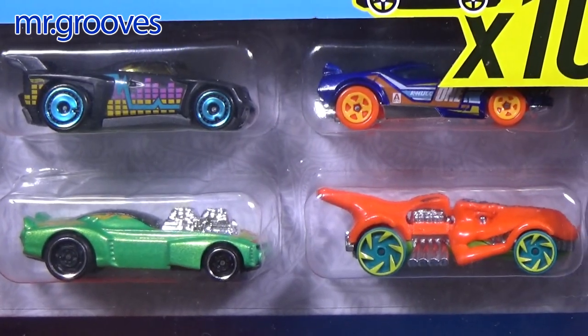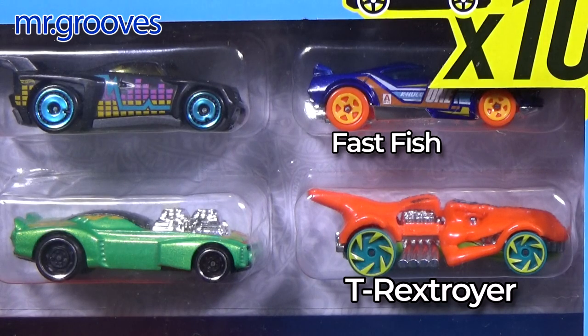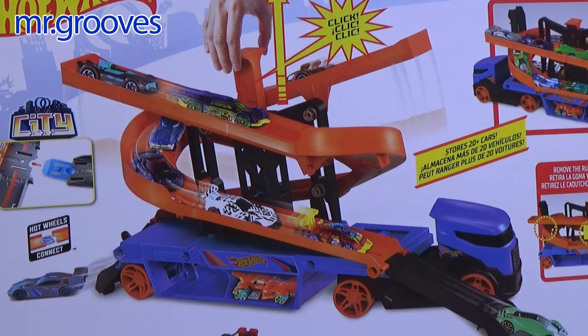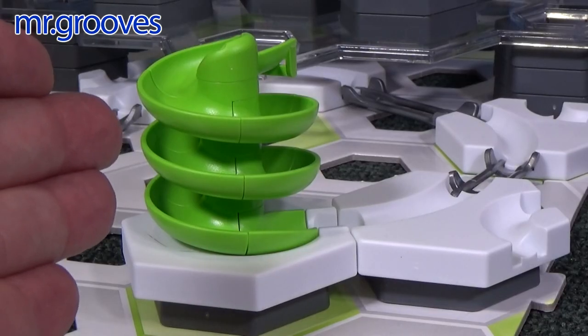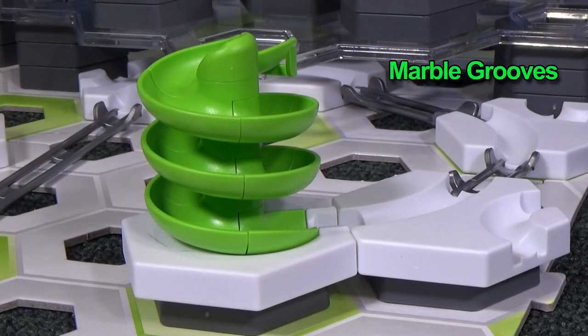Two more cars. It's kind of hard to see this one up here — that one looks like Fast Fish. And below it in orange, T-Rex Troyer. Spirals are fun because they just use gravity, just like this spiral for the GraviTrax marble system. You can watch this over on my Marble Grooves channel.